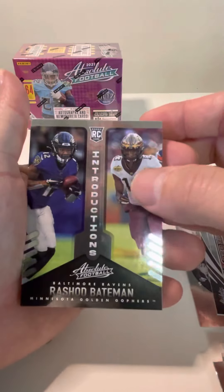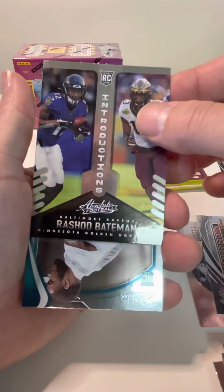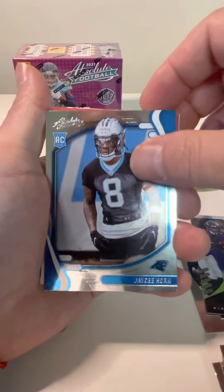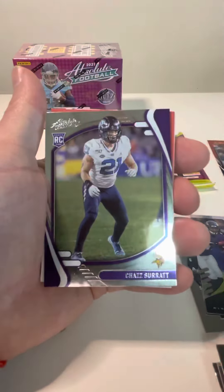We've got Rashad Bateman — this is Introductions, a rookie card, so that's a cool variation. And then we have Jared Oaks rookie, JC Horn, and Jamar Chase, who's having a great rookie year.